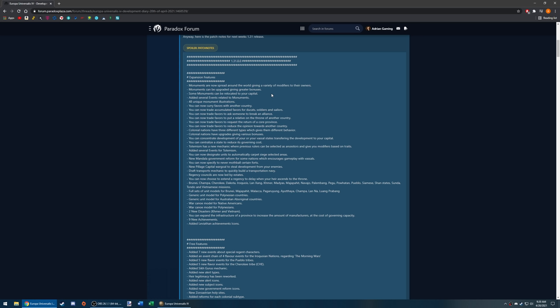On the map, certain monuments now exist in certain provinces. Monuments are spread around the world giving a variety of modifiers to their owners. Monuments can be upgraded for greater bonuses. Some monuments can even be relocated to your capital — like moving the Pyramids of Giza to your own capital, which is a funny thought.